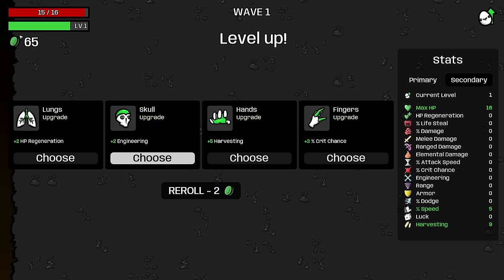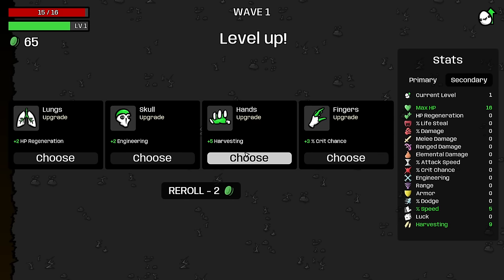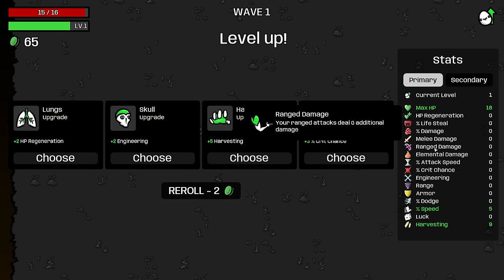Typically you're going to find with most characters that you end the first wave with 56 materials in the bank on a good run. We have 65 here because we got 8 from our harvesting, so we picked up 57 — slightly ahead of the 56 I consider a good number. With our first level up, we're going to want to increase our harvesting if possible. I like to spend up to 5 here — that's two rerolls — trying to get harvesting because we're trying to hit 20 as soon as we can. If you miss on harvesting, ranged damage is your second best option.